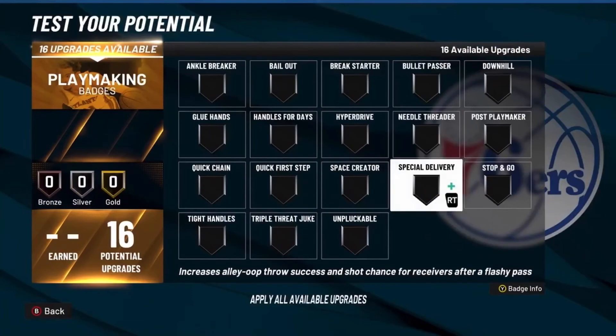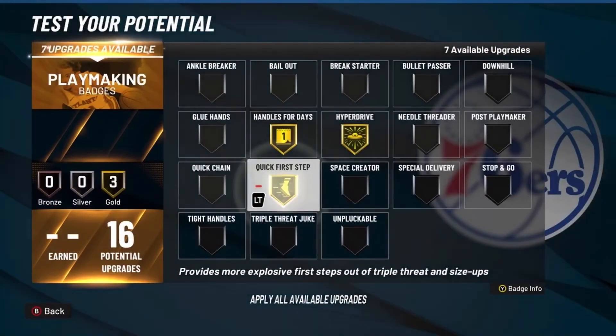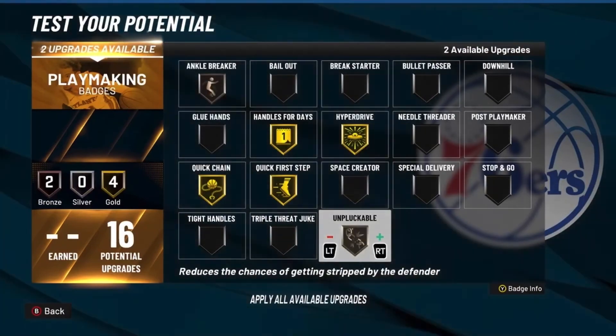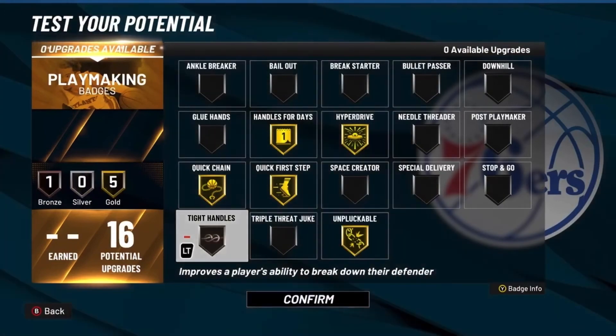For playmaking badges, go Handles for Days, Hyperdrive, Quick First Step, Quick Chain, and then Tight Handles on bronze. I was going to go Ankle Breaker and Unpluckable but I went with Tight Handles instead.